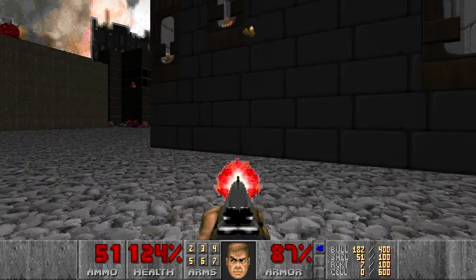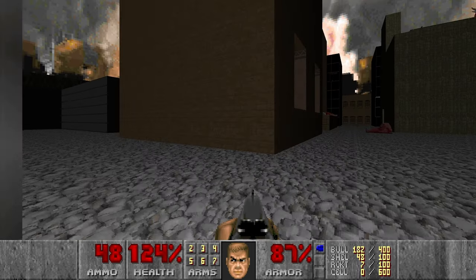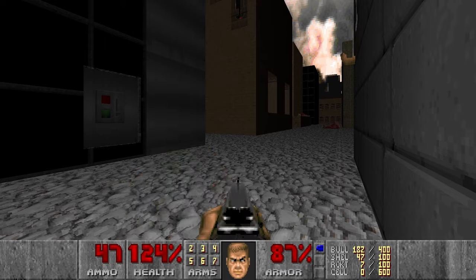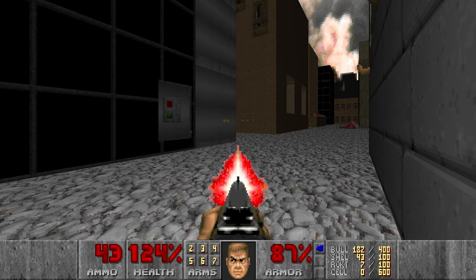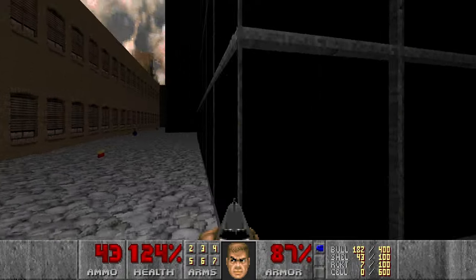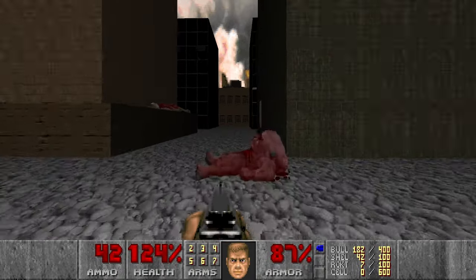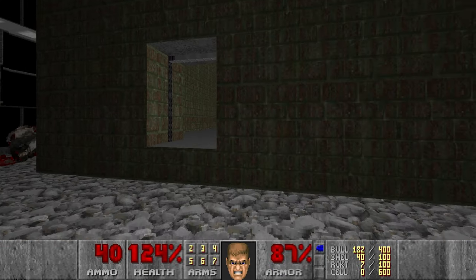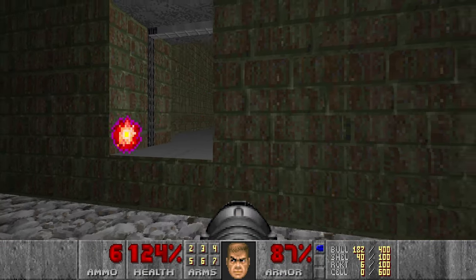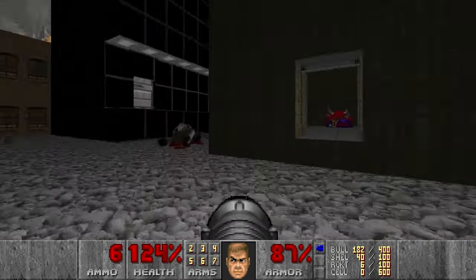Like these guys. Should be two more in these windows — too many caged imps in this level. Then let's finish the cacos. Where did you go? We can use the rocket launcher as well. I'll deal with them later.